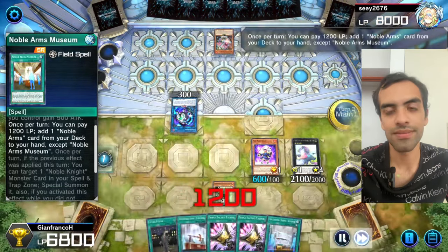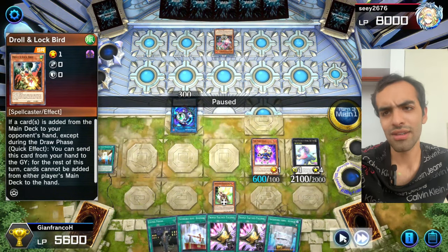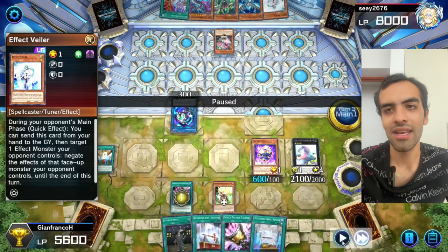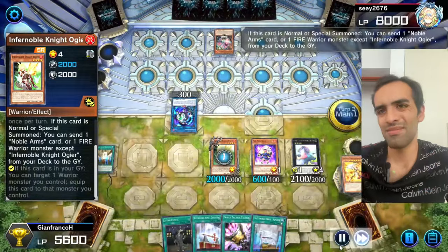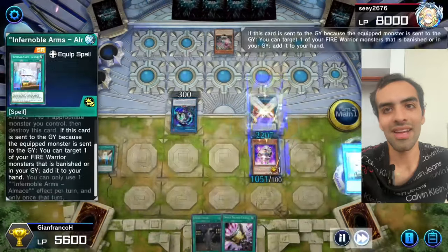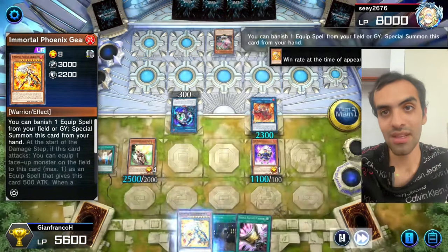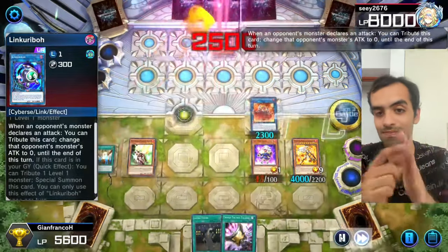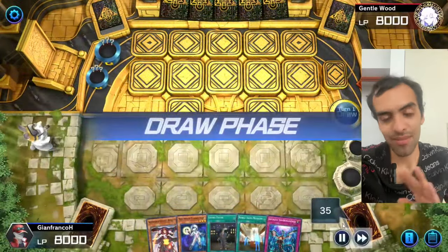All we have to do is out Decay, and the way we do that is using Gear Feed then getting it back with Gear Clips. We use TTT to look at the hand — he had a second hand trap and he's on a weird build. He apparently didn't have enough to beat Baguska. No hand traps now, so all we do is sequence around Decay under the role. We still want Gear Feed. We revive Ogier, revive Gear Feed by adding and special summoning. Calculate game. Simple.